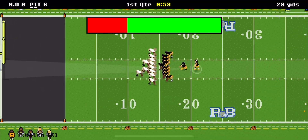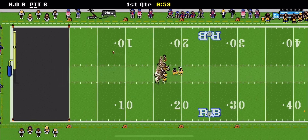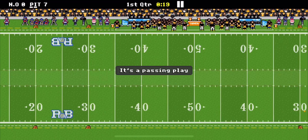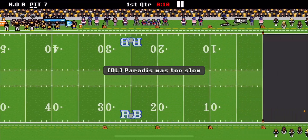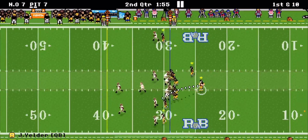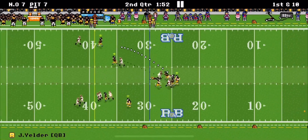We go for the extra point and it's good by Welch our kicker. They have the ball — it's a passing play, too slow, and they scored. Seven to seven, we're tied. Come on defense, we gotta do better. If our offense is doing crazy, defense can do crazy too.